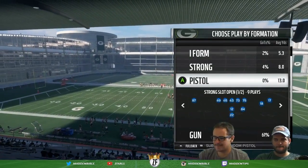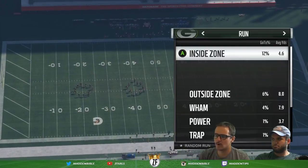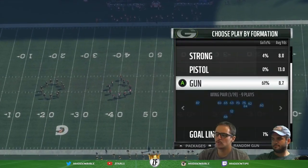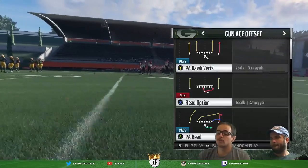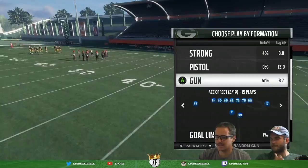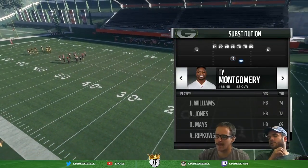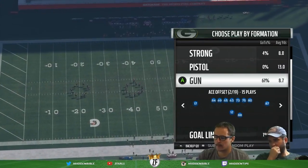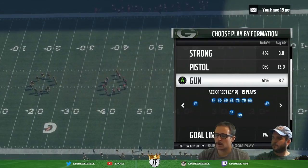You can use the right stick to get packages and those are some options too. I just like to do RB. The thing about doing RB though is, say early in the game you sub Aaron Rodgers out because you want to sneak in one read option with Brett Hundley — well Brett Hundley then stays in the game until you put Aaron Rodgers back in. You lose your ability to call a package, and you can't go to the backup quarterback package if he's already in there. So those are some things to note with RB subs on offense.